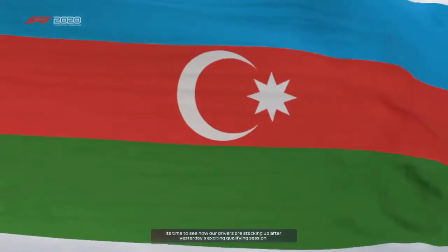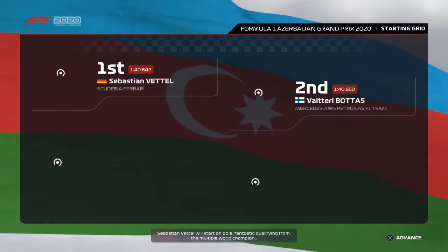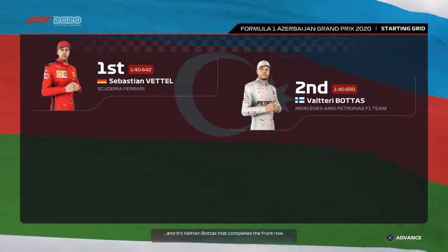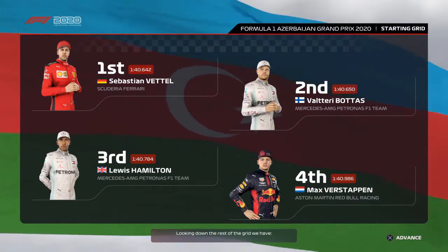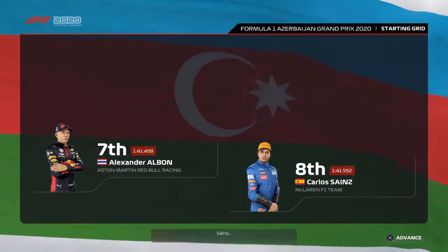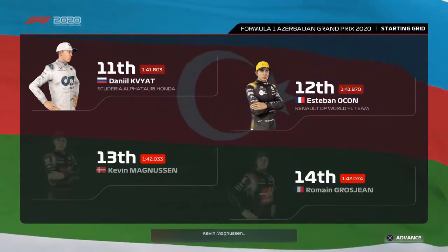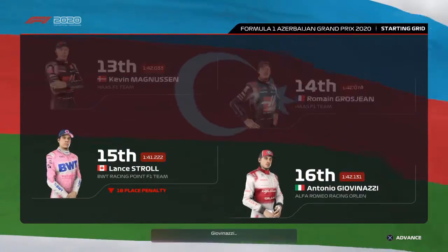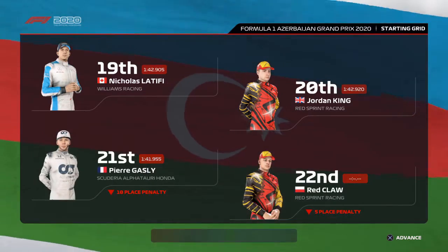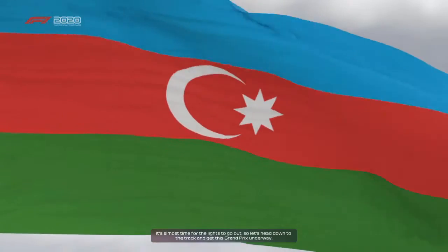Looking at how drivers stacked up after qualifying: Sebastian Vettel starts on pole — fantastic qualifying from the multiple world champion — and Valtteri Bottas completes the front row. Then Hamilton, Verstappen, Leclerc and Perez. Albon, Sainz, Raikkonen and Ricciardo. Kvyat, Ocon, Magnussen and Grosjean. Stroll, Giovinazzi, Lando Norris and George Russell. Latifi, King, Gasly and Red. It's almost time for the lights to go out.